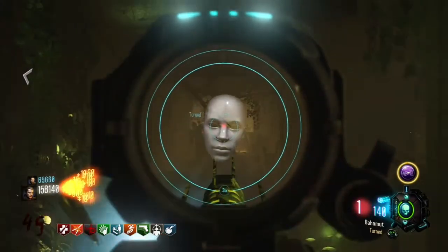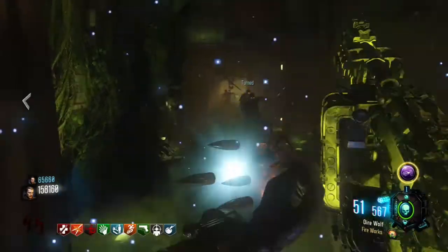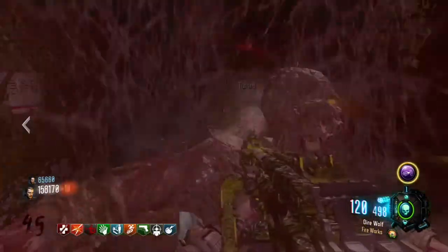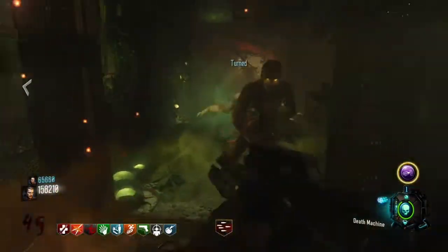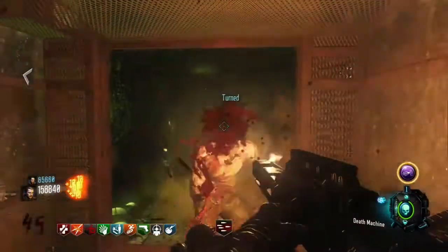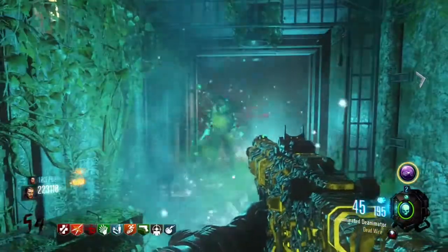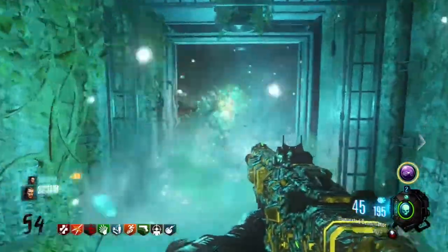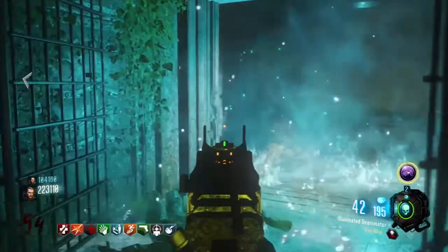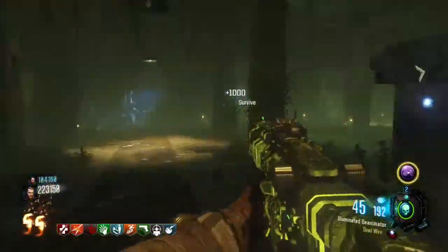The weapons that I used for this strategy — on the lower rounds, around round 45 — I was using the Dingo and the Dragon, and of course the Mass Immune, which is a must. Everyone on your team should have the Mass Immune. But on the higher rounds, I changed the Dingo with the ICR, because I was running out of ammo with the Dingo and I wanted to get another weapon that I could buy ammo for, so I changed it to the ICR with the Deadwire on.